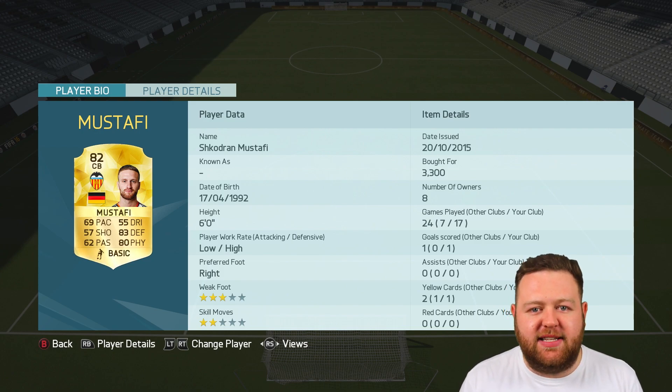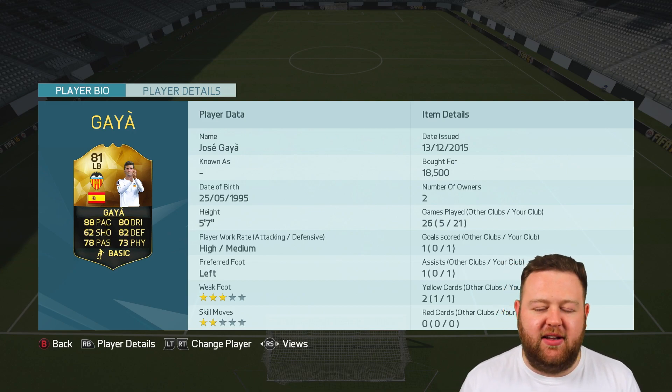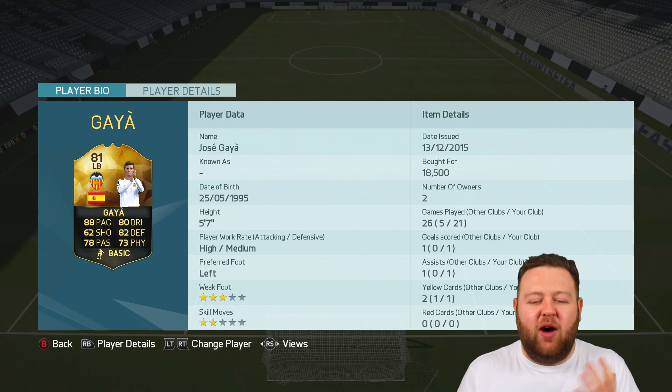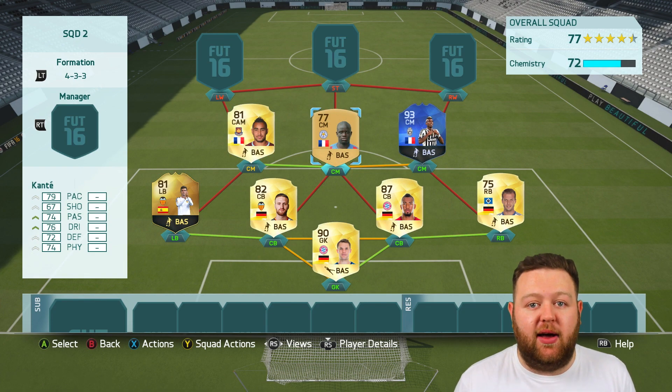We then got Mustafi from Valencia in the La Liga. Of course, Valencia not doing too well at the moment under Gary Neville, but hopefully that can change around a bit. Because we all have a bit of Gary Neville — I wish him success anyway, is what I'm trying to say. Gaia, in form, goes in at left back. One of my favourites on the game. He's actually really, really good.